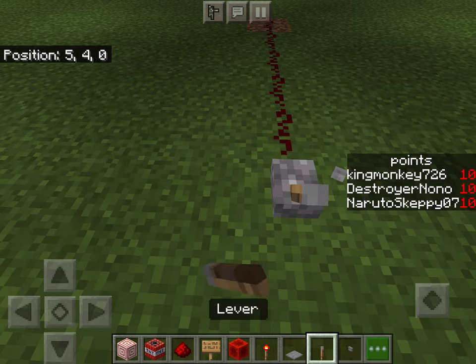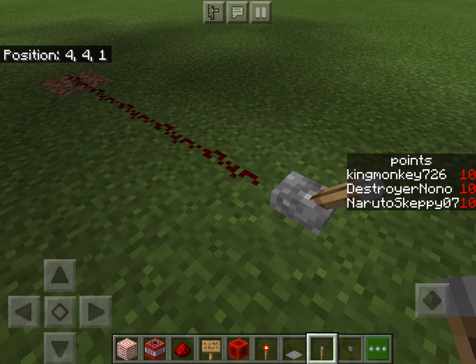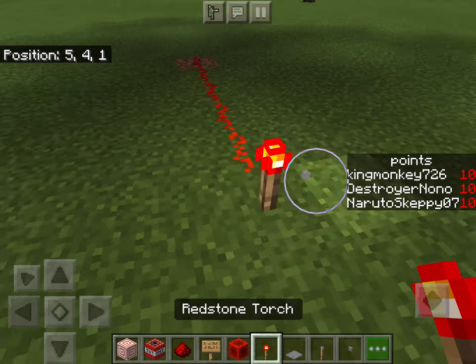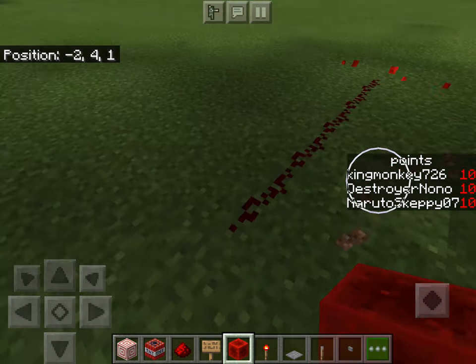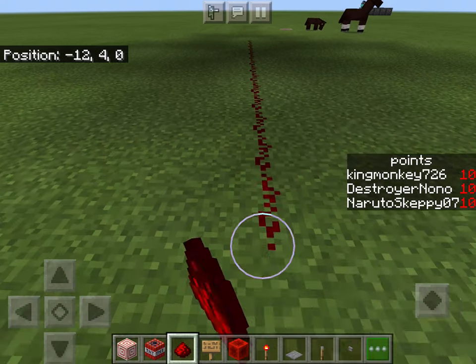There are even more things. A button will power it momentarily. A lever — you just flick it on and it will keep powering it. A pressure plate will power it when you're standing on it, and it will always power it while you're on it.